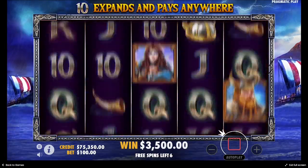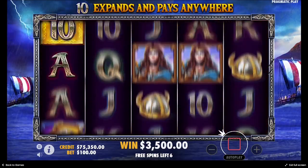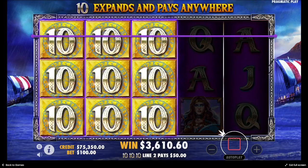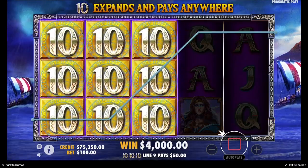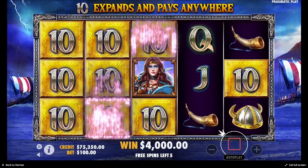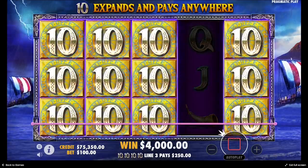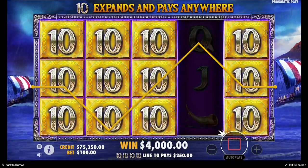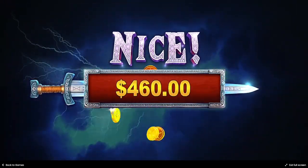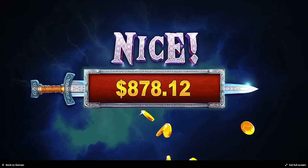Come on, five 10s! Almost. We still have five more spins to go, and this is another $2,500. So total, we have collected $6,500 dollars.